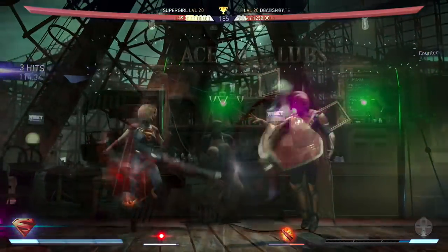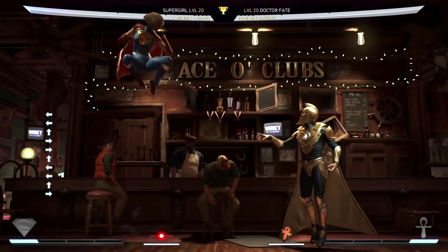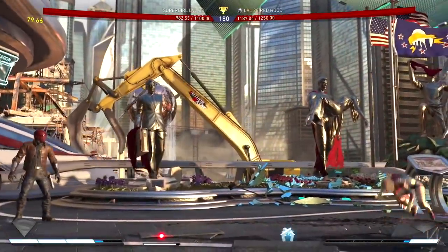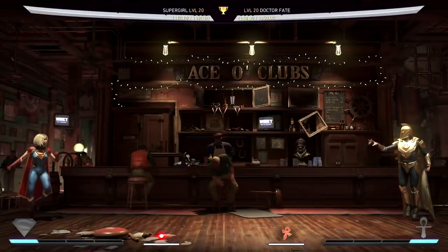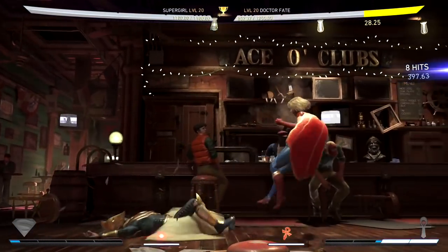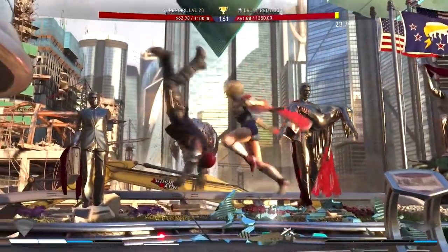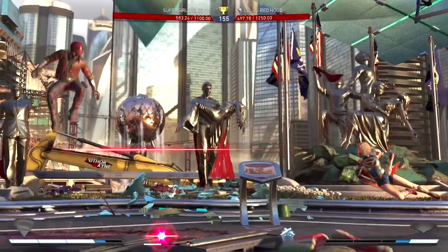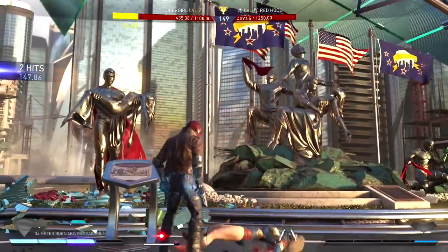Supergirl is also a good counter to zoners because of her mobility — she can dash forward and back and cancel into another dash or into a teleport, giving you great air mobility and a lot of space control. With her lasers, she can cover any angle on the screen, giving you control of the battle. Her teleport gives her the best advantage when facing zoners, and enhancing the special move lets you extend it for a big combo, which is why she is one of the most-picked characters. There is one problem though: the teleport can be very predictable if overused, so use it wisely. If you want a character with great mobility and pressure while using some zoning, Supergirl is the character for you.